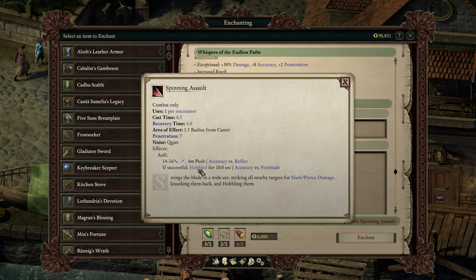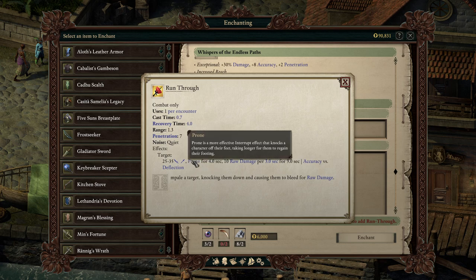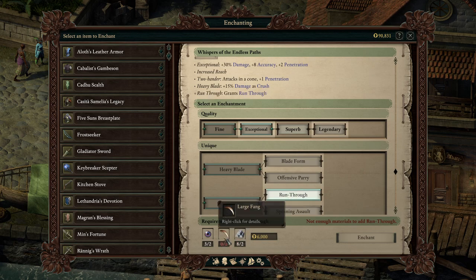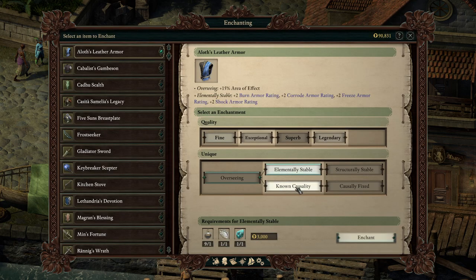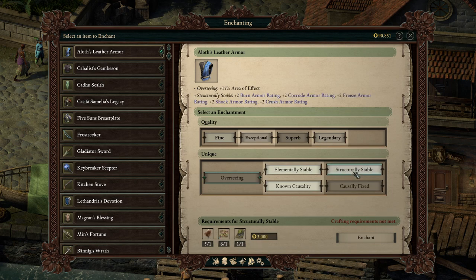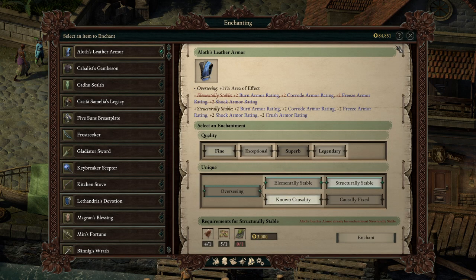Run Through syncs well with itself because it pushes them back and then hobbles them. But I don't want to knock them away from me. I'm assuming this also works with the cone effect on the weapon, so you might be able to knock multiple enemies prone. For the armor, I like Elementally Stable more — the plus 2 armor rating for Burn, Corrode, Freeze, and Shock, then upgrades to plus 2 Crush as well. Just makes him a little bit more survivable.